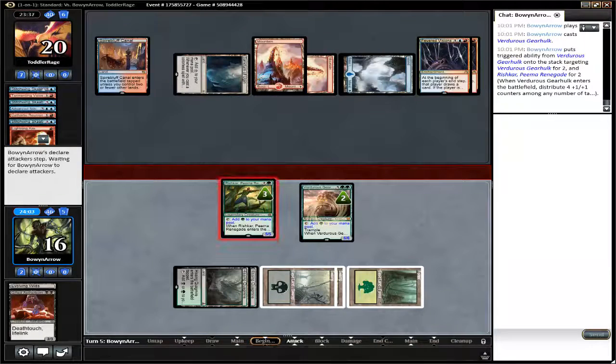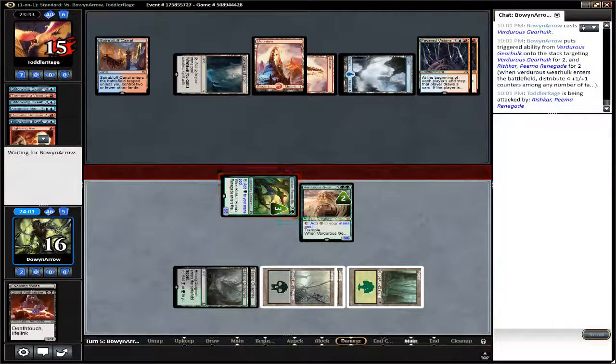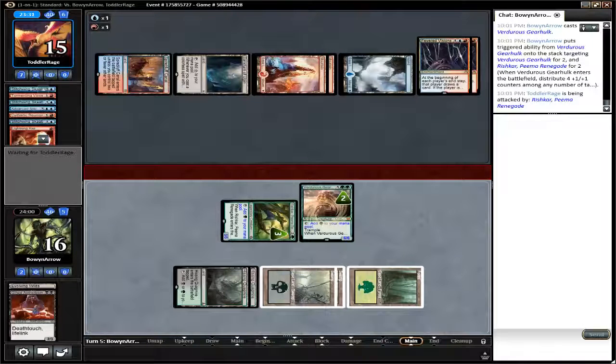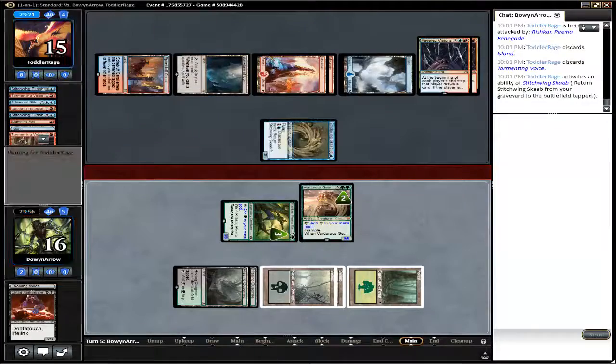You'd be lucky to get it down on third turn reliably. Standard is a slower format than in the past, so a card like Gifted Aetherborn, which is a powerful card — 2-3 Death Touch, Life Link — even if you get it down on turn three, four, five, or later, it's still going to have a relevant effect on the board.